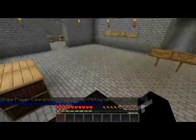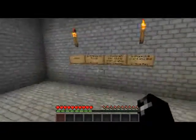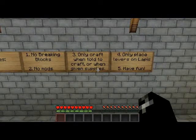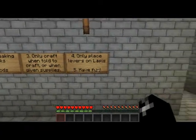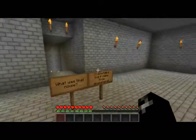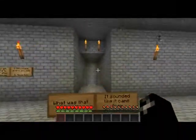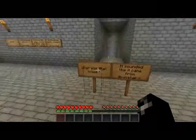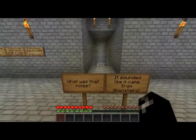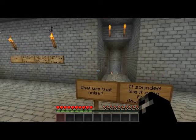Hello everyone, today's going to be a quick playthrough of Hunt for Herobrine, so we're going to dive right in. The rules are: no breaking blocks, no mods, only craft when told to craft or when given supplies, only place levers on Lapis Lazuli, and have fun. Sorry if I'm rushing — I want to cover this as quick as possible because we've already done a let's play series for this, you can check it out on my channel. I'll be playing the parkour, the puzzles, and reading the story as quick as I can. This is a walkthrough, since Nick skipped a lot of the important parts.